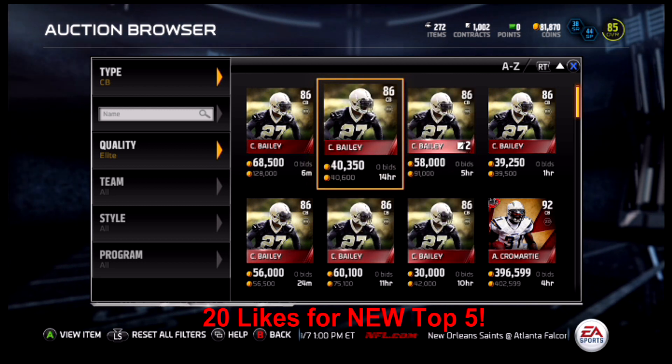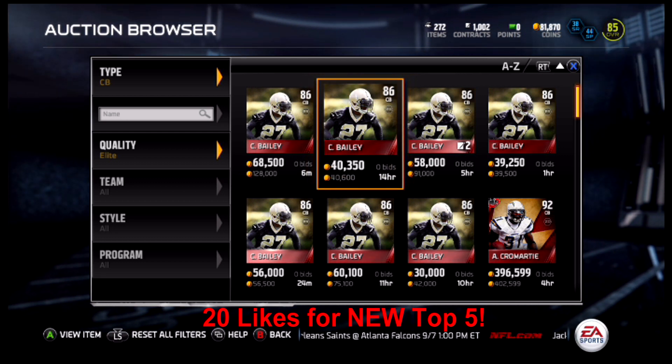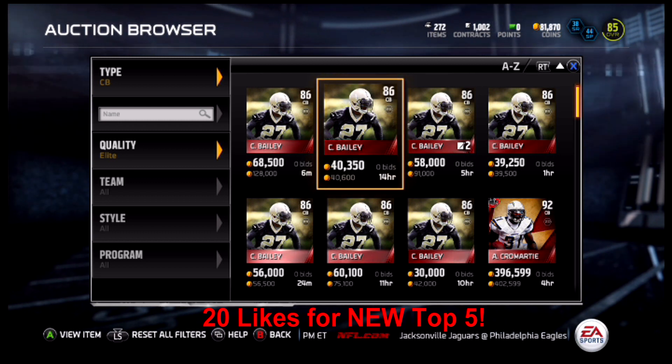So your bargain buy at corner is Stephon Gilmore. There you have it — those are the top five corners in Madden Ultimate Team 15. As always, let's try to hit 20 likes on this video, make sure you subscribe to Beast Mode TV, leave a comment with your top five corners, and until next time, it's your boy C4 saying peace out.